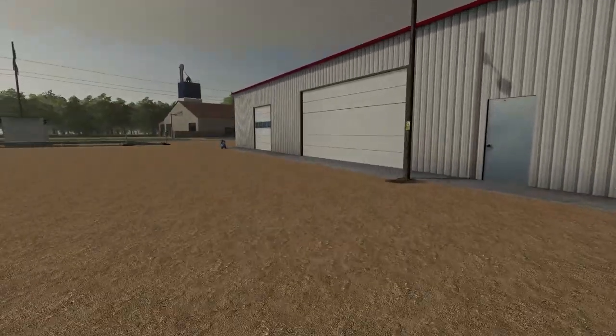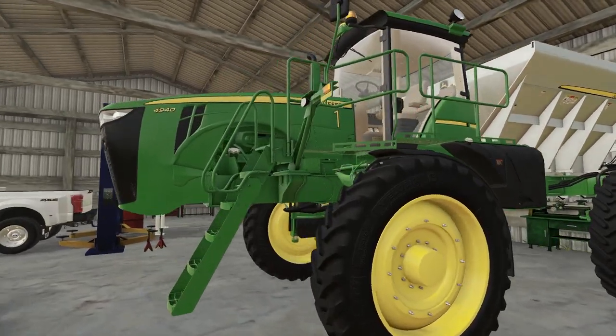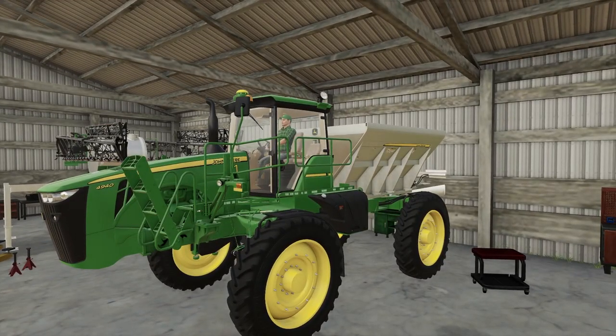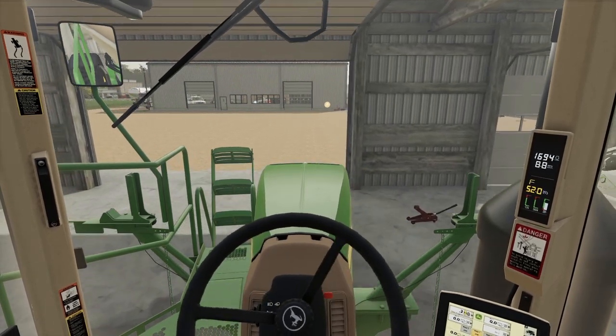First thing to do this morning is to get the sprayer ready to go. We've already got the spreader on the back of it, so that's all good. Hop inside, fire it up. We're gonna pull this out and make sure it's all prepped ready to go.